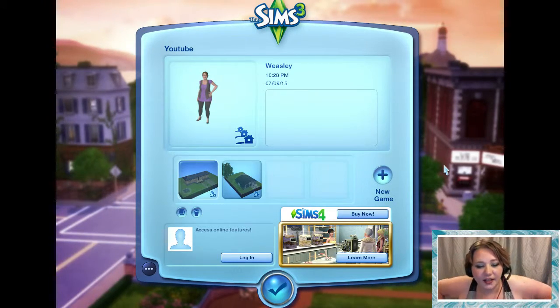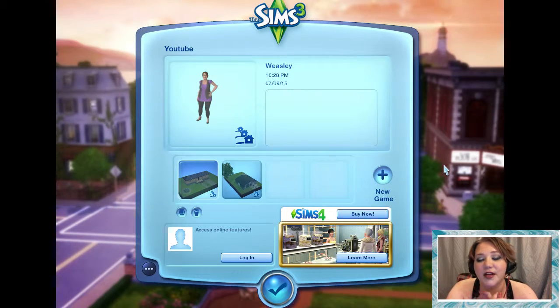Hey guys, Miss Vivi here again. We're gonna play some Sims 3. Great news though guys, I found my sign-on for my Origin account and I was able to download Supernatural and Pets, because I didn't actually have Supernatural on the computer like I thought yesterday. But that just means I don't have to spend $40 in a couple weeks to get the expansions again, because I already have them. Yeah!